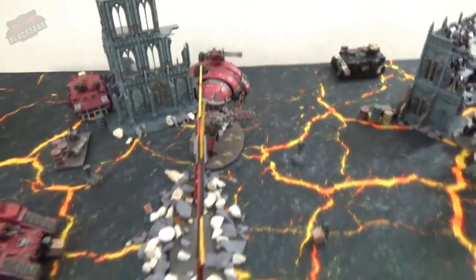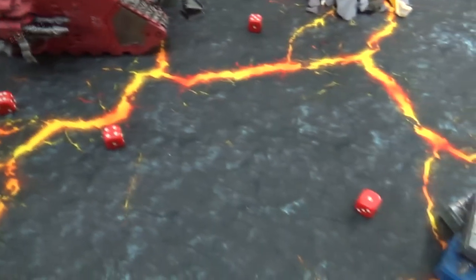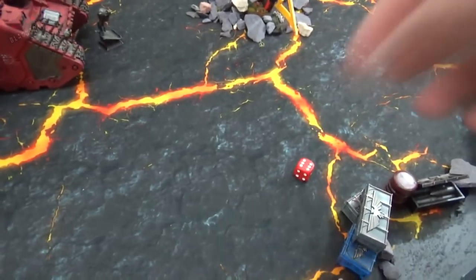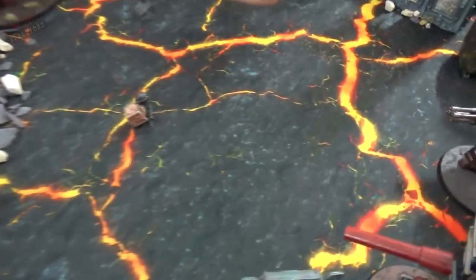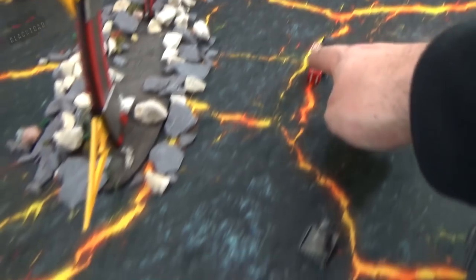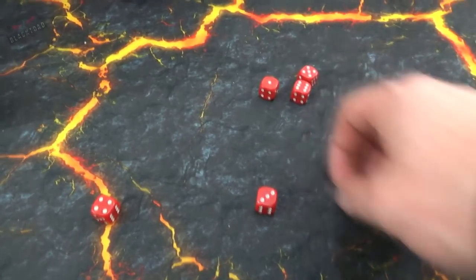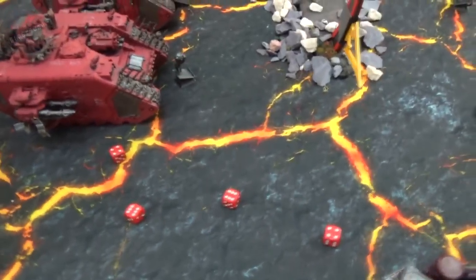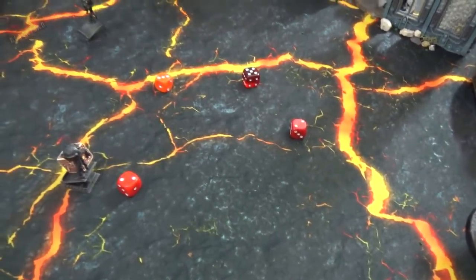The second Land Raider repeats the lascannon fire at the Leviathan — four shots, three hits, wounding on threes. A command point reroll is used, getting two wounds through. Two invulnerable saves attempted — one fails, dealing three more wounds to the Leviathan. The heavy bolters fire again into the Crusaders: four hits, wounding on threes, four get through — two Crusaders go down after the three-up saves.